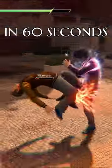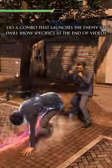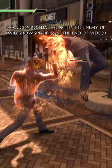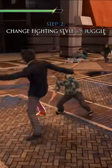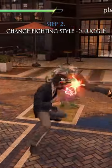How to juggle in Lost Judgment in 60 seconds. First, you need to do a combo that launches the enemy up — these are called launchers. After you launch the enemy, all you want to do is change your fighting style, and you're pretty much done. That's the basic juggle.